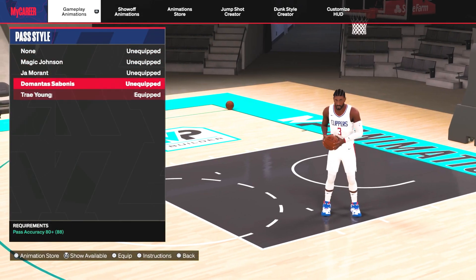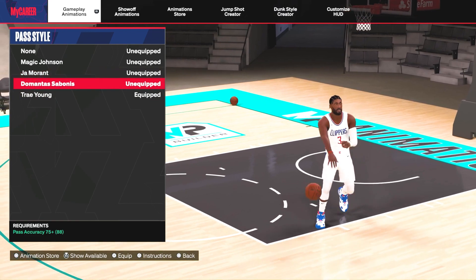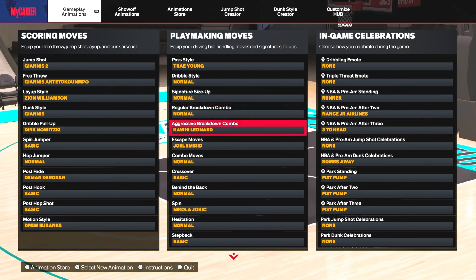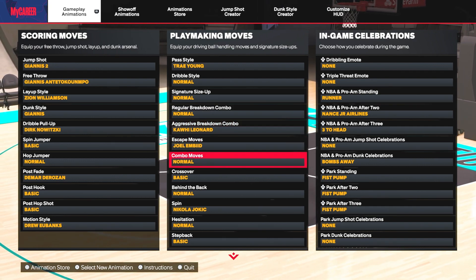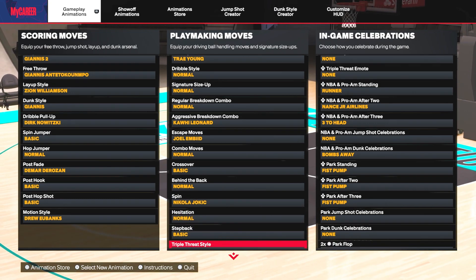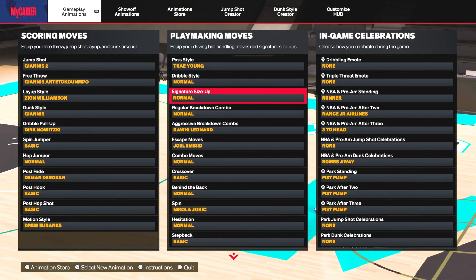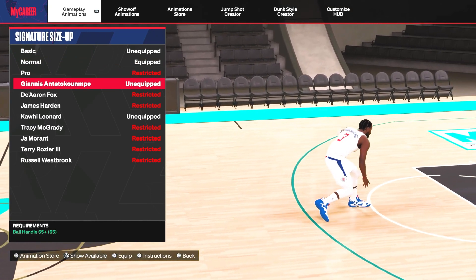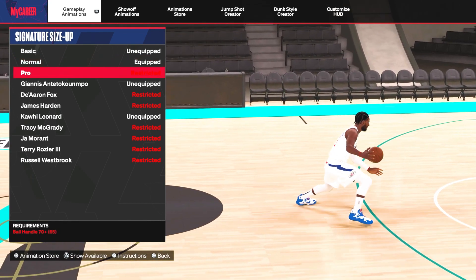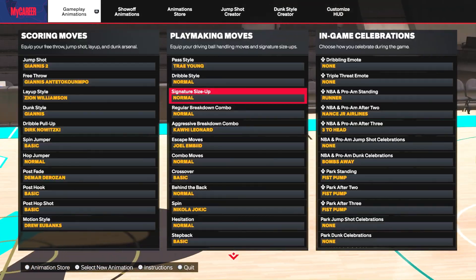Starting with animations — I'll go through the size-up: pastel, Trae Young. These are the only others I've been using. Magic's was absolutely terrible for me, so I was switching between John Morant and Trae Young, but Trae Young's is really good. Double style: normal. Signature size-up: normal. Regular breakdown combo: normal. Aggressive breakdown combo: Kawhi. Escape moves combo: Joel Embiid. Basic crossover: normal. Behind the back: Nikola Jokic. Spin: normal. Hesitation: normal. Step back: Joel Embiid. Triple threat style: normal.